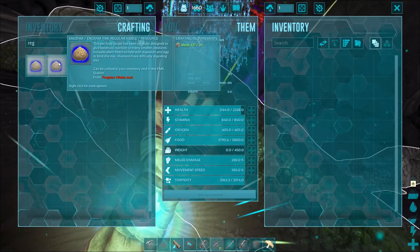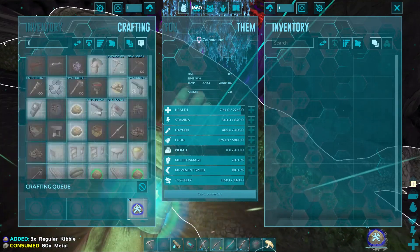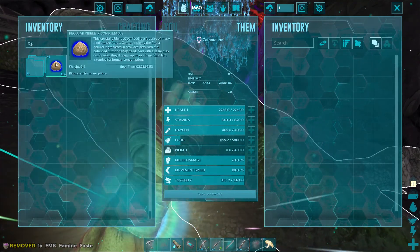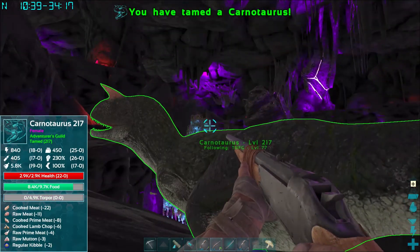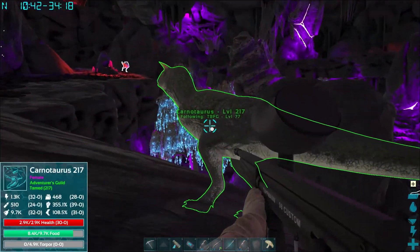Regular kibble. So I need one, two, three, four of those, and some Famine Paste — one, two — like that. Just two, correct? Yes. Nice. I don't know if we'll tame these guys up, but they are now added to the collection. Kind of a crazy taming episode, I guess. I'll take it, man.